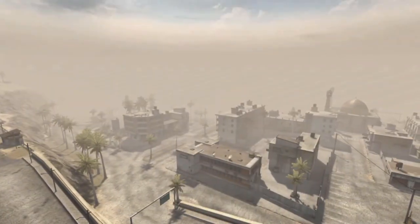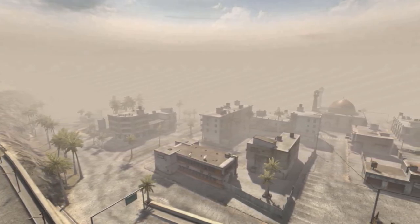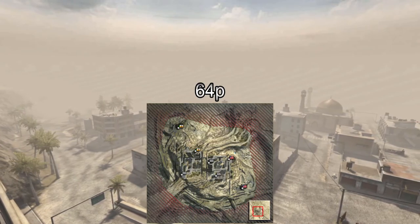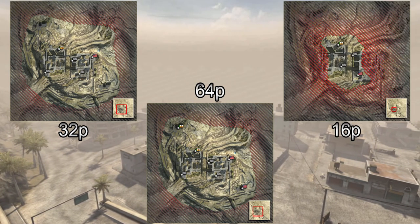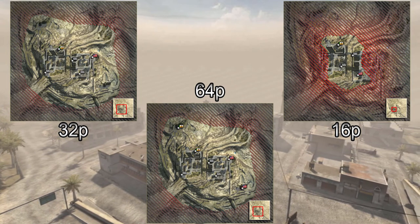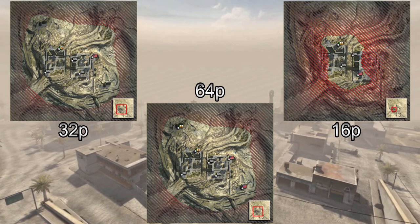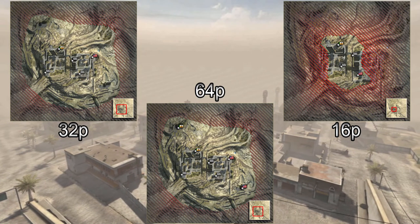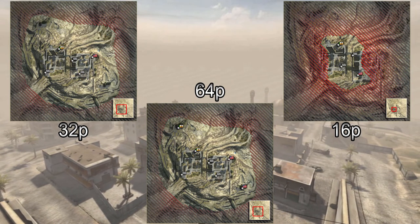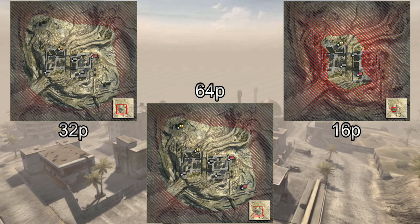The number of control point locations varies depending on which size version of the map one is playing on. Moshter City has three map sizes: a 64-player, 32-player, and 16-player. I'll be focusing on the 64-player version, as the 32- and 16-player versions of the map are the same, except they have fewer control points due to their reduced play space and smaller player count. I'll denote on screen which control point locations are available on each version as I go through them.